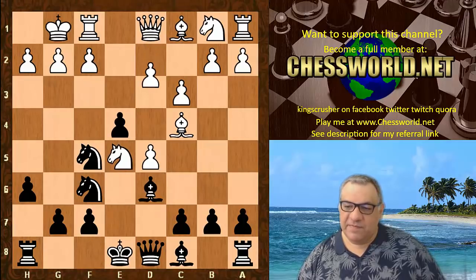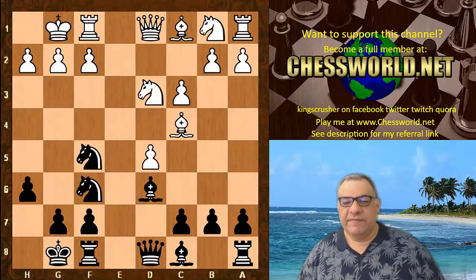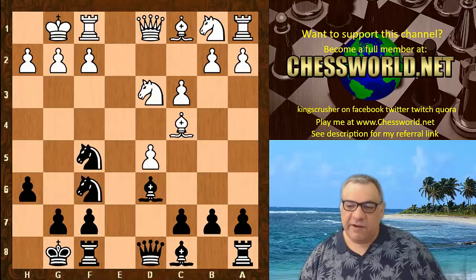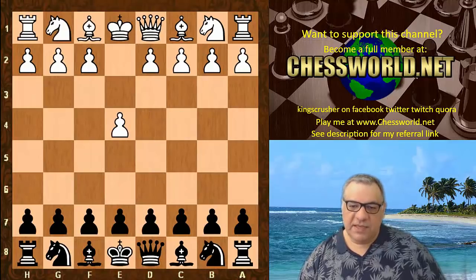If White castles on move seven, you can kick back this knight and kick it again. This position isn't too bad either. After d4, exd4 — this should be an even position. You haven't totally compromised your position. So this is a very interesting, tricky move in the Two Knights Defense.